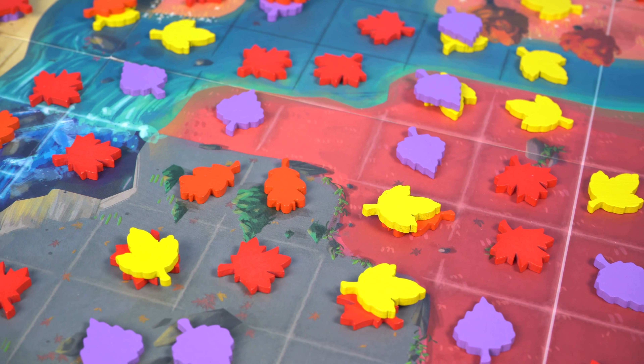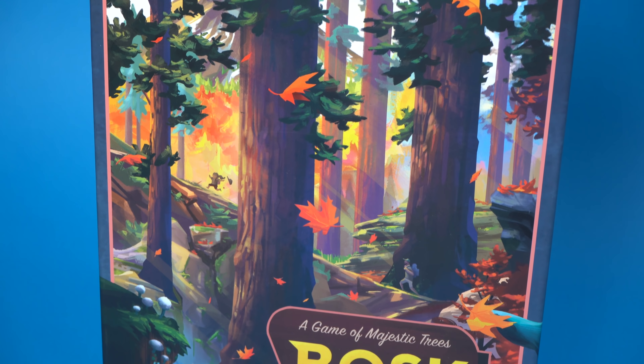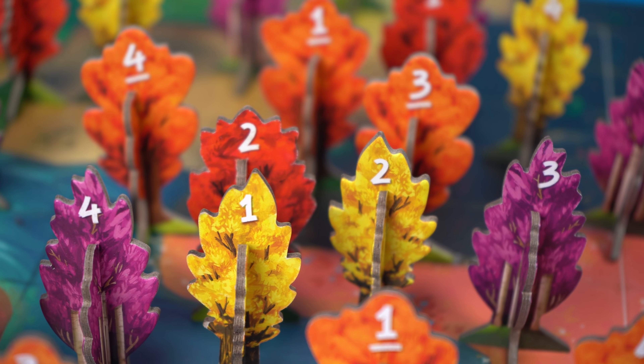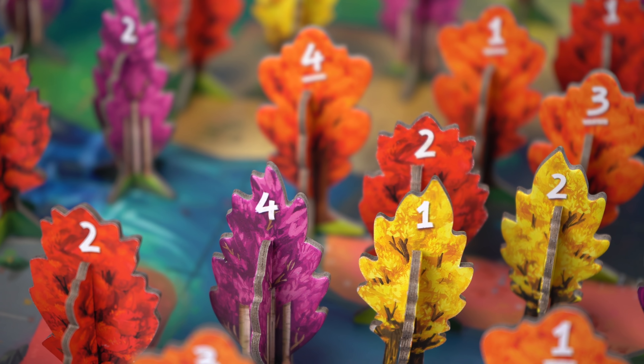Winter is the end of the game when you score the regions and only the leaves on the top of the pile count. Bosk is a good gateway to area control games. The rules are straightforward but there's plenty of decisions to get your brain stuck into. The artwork from Quan Chi Moria makes this one of the prettiest games out there as that autumnal color palette spreads across the board.